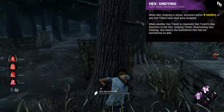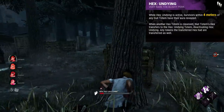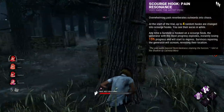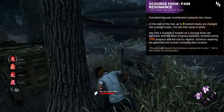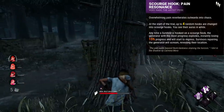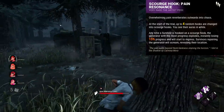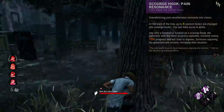Undying went through a few changes but has probably come out better for it. It used to only spawn one Hex, transferring to an available dull totem once cleansed, and it also used to lose its tokens. The main benefit was that it could transfer multiple times. Finally, the most recent perk, Scourge Hook Pain Resonance, is basically just a Pop that activates after hooking someone. It explodes the progress generator for 15% regression, and makes all survivors on the generator also scream. Pretty great — you just have to make sure to use a Scourge Hook, which is basically always available.